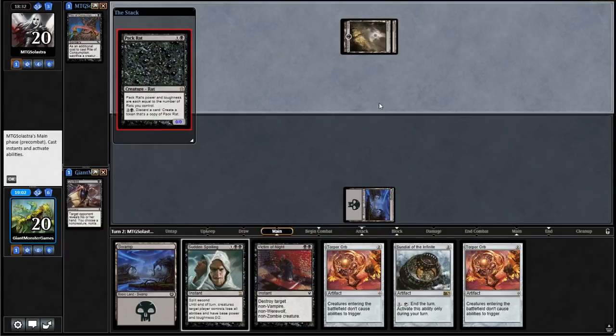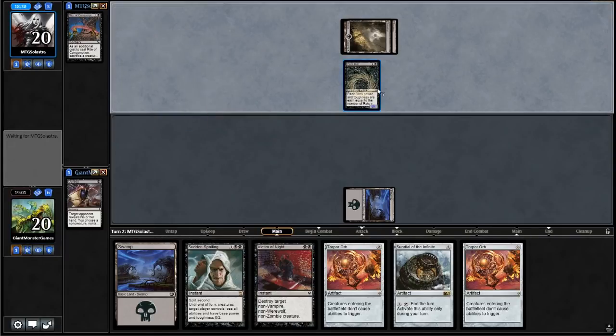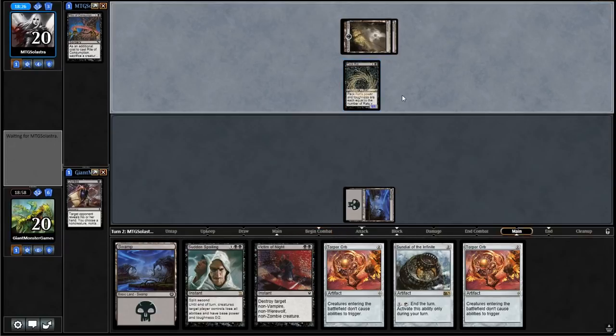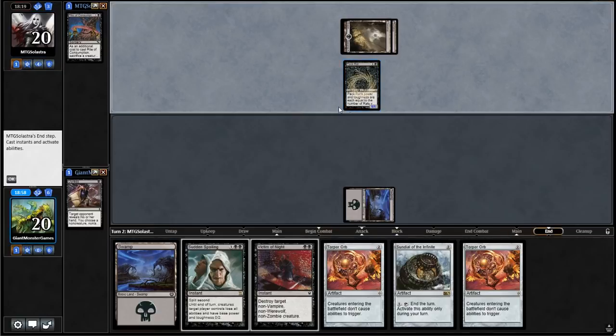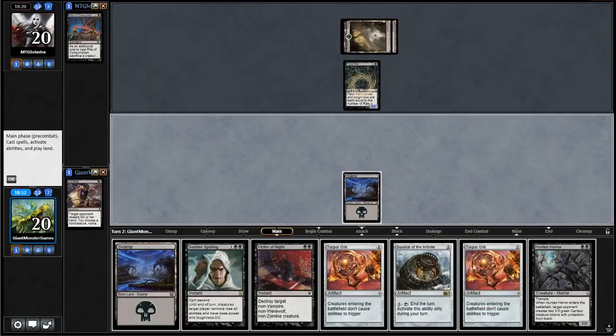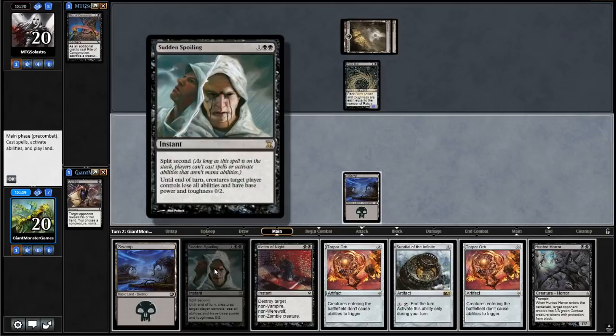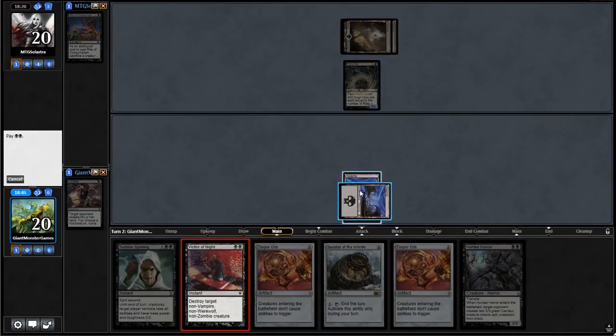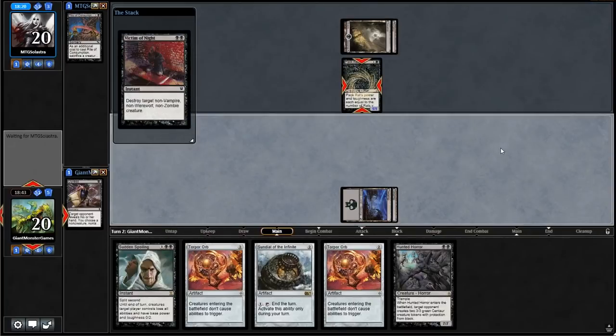There comes Pack Rat. Victim of Night is good against Pack Rat, so we may have to use it. I think we're going to have to kill Pack Rat right now — we can't let him get to turn three where he can start copying. So no Torpor Orb or Sundial of the Infinite right now — it's going to be dealing with Pack Rat. We also have Sudden Spoiling, which is nice. But we can't have our opponent creating a million rats — that is how we lose the game.